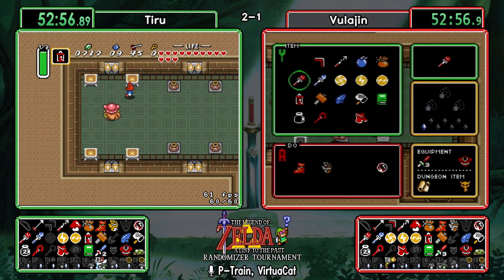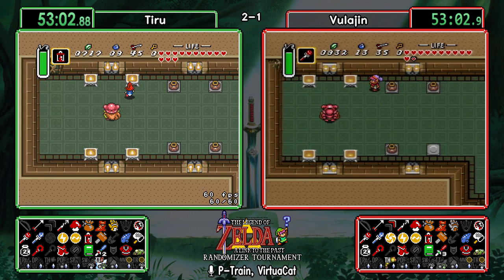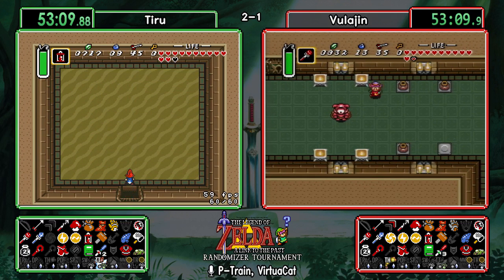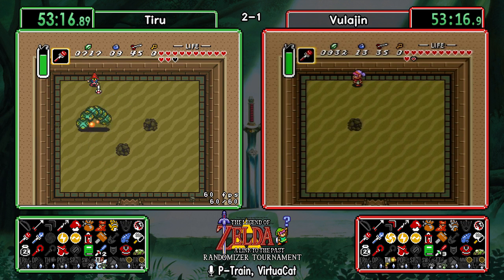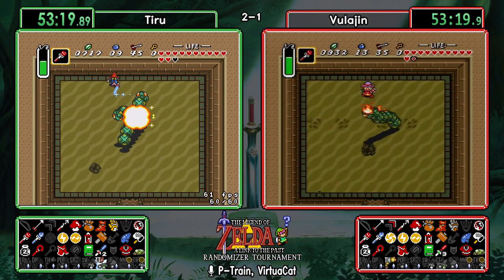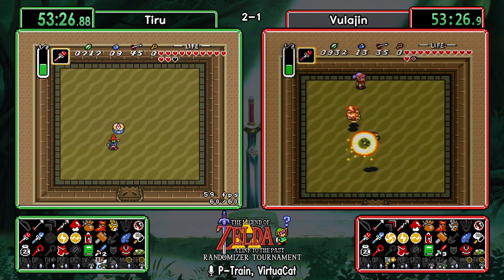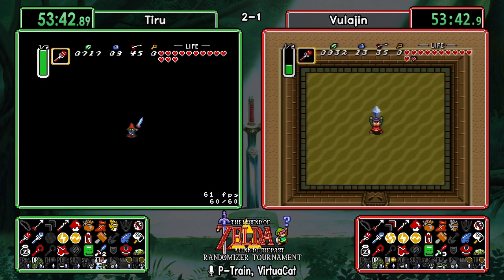Other than dipping into Turtle Rock, he'll probably complete Hera first, but after that I don't know that he has another play. Mire is a possibility — they don't have flippers but can fake flipper over to Ice. With tempered sword, Mire isn't terrible — they have the cane, half magic, so dash strats or spin attacks; a couple of options to take care of Vitreous. But where does Vula go — does he really go back to Thieves' Town now? I think he has to check Mire.